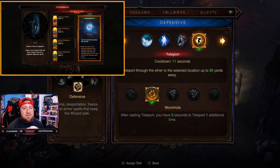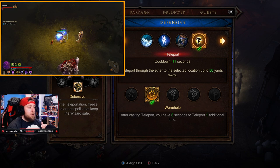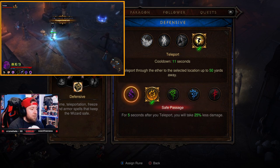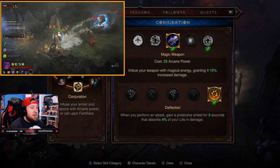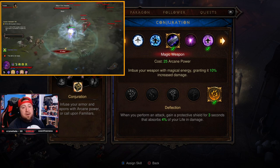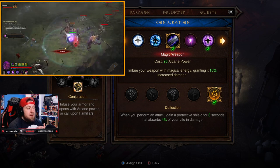For Teleport I use Wormhole — after casting teleport you have three seconds to cast one more for free. This is great because you're so squishy outside of Archon and sometimes need to escape, let your arcane build, then come back into Archon. You could opt for Calamity to stun enemies instead. Force Weapon with Deflection: when you perform an attack, gain a protective shield for three seconds that absorbs 4% of your life — this helps you be a bit more tanky outside of Archon.